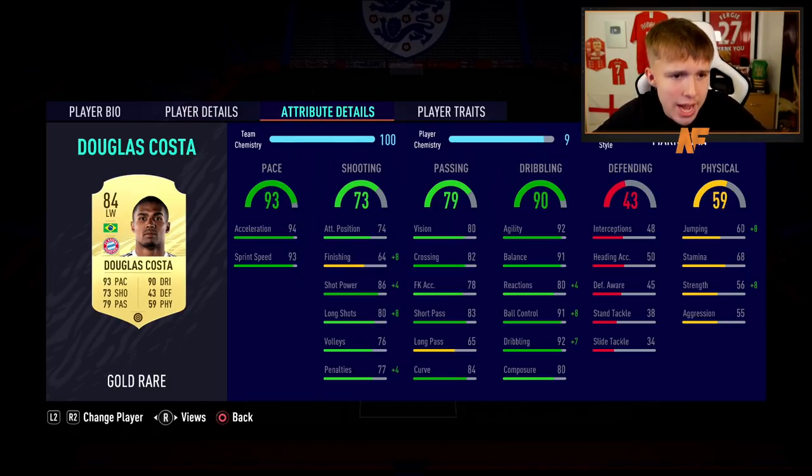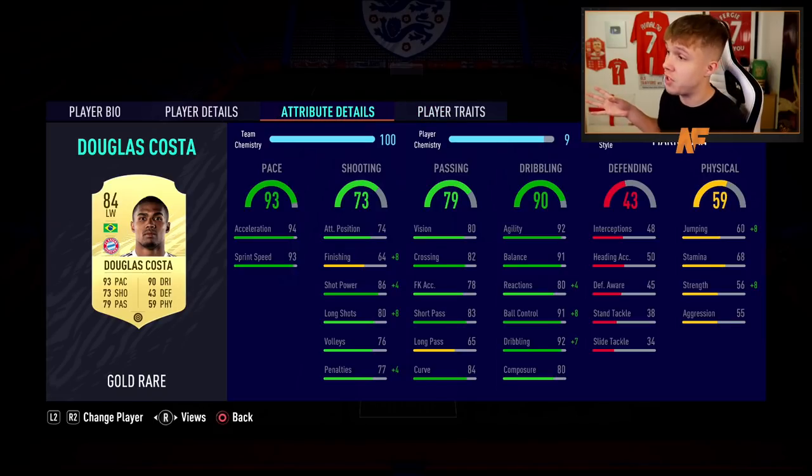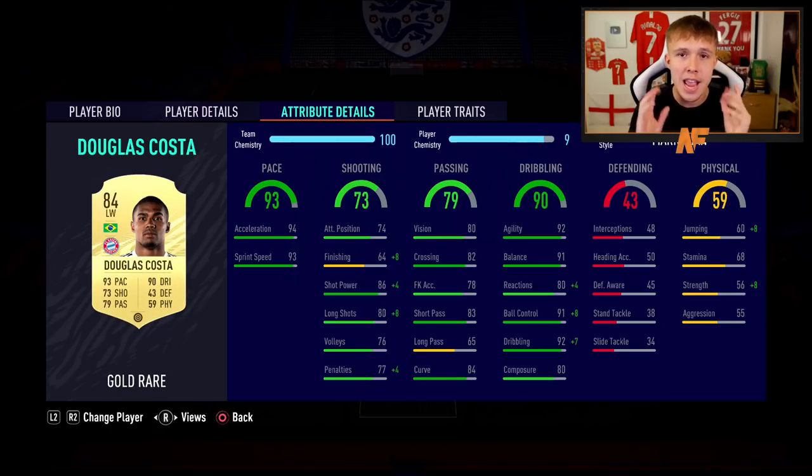Last but not least, the 11th player - Douglas Costa: 93 pace, 90 dribbling, his shooting isn't the greatest, 79 passing, five-star skills, three-star weak foot. It's nice to throw in a five-star skiller for some flair in the team. There are a few other options you could go with, but Douglas Costa fits perfectly here.